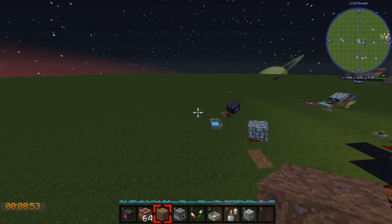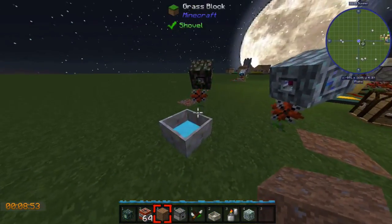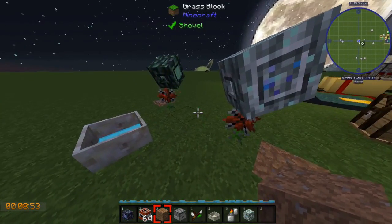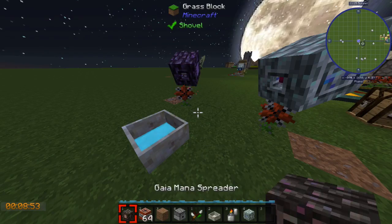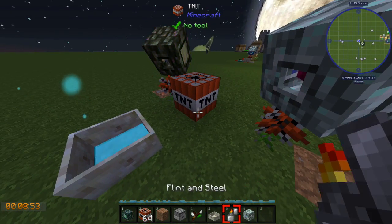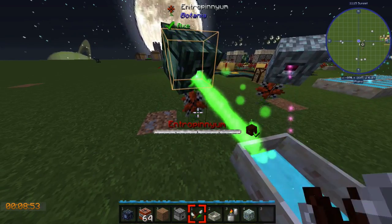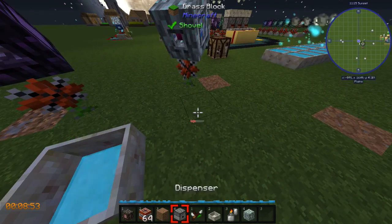Here you'll see I have two mana spreaders pointed at this pool, and I have two interpiniums — one is a Gaia mana spreader and the other is an Elven mana spreader. That's part of the test. So if I place down a TNT right here and light it on fire... it explodes, mana flows, that interpinium got mana and emptied it, right? Just like we'd expect — it's linked to this spreader.